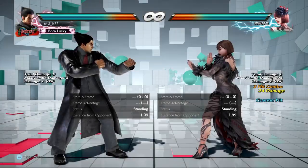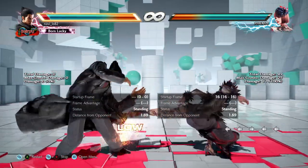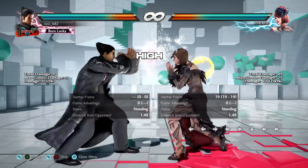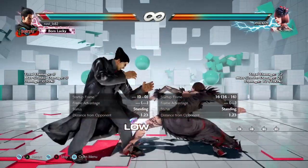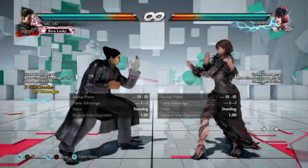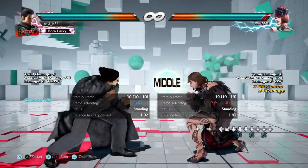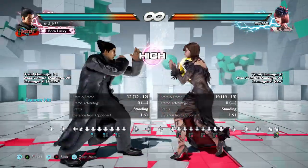What I need to do is punish with a counter hit using a move that's i16 — and it has to be mid as well. That could be one plus two, a crouching jab, a low kick, or even better, down forward two.